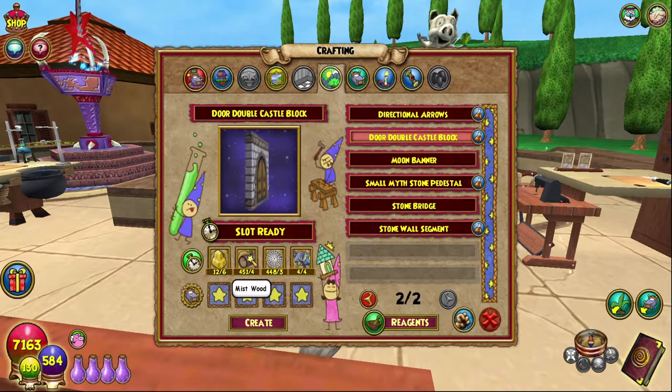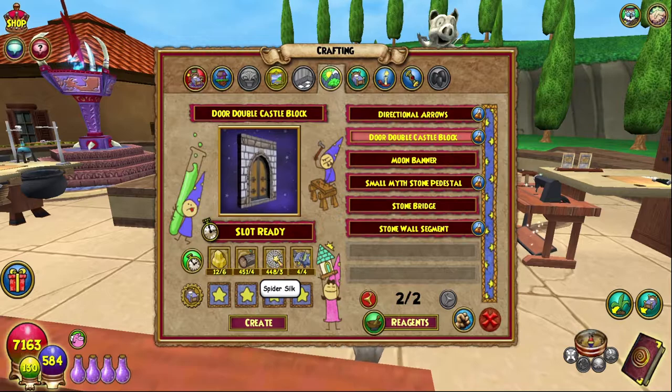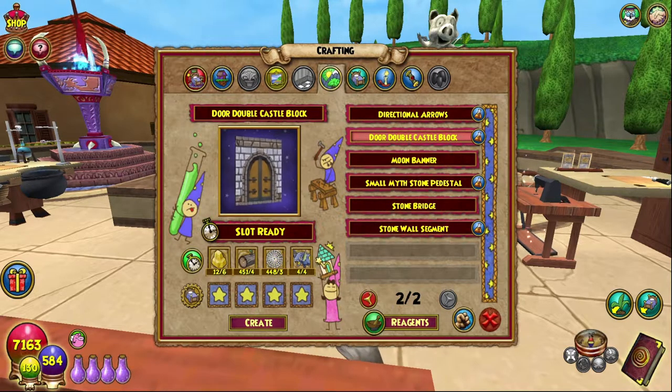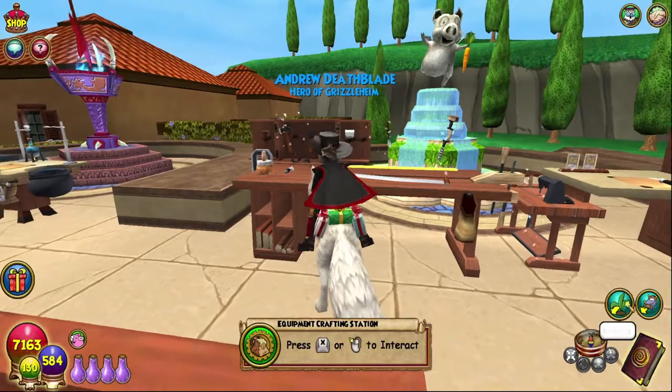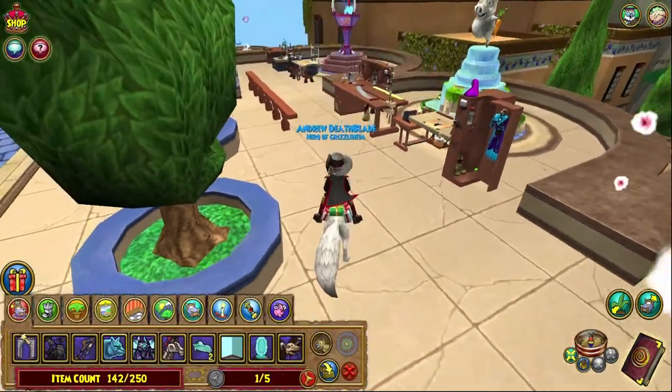Mistwood you can find easily — I also have a video on that. Spider silk is bizarre; it either drops from mobs or as a lightning bat TC. I recommend Harold Argleston, but there are other vendors that can sell that as well. And there we go — Double Door Double Castle Block.